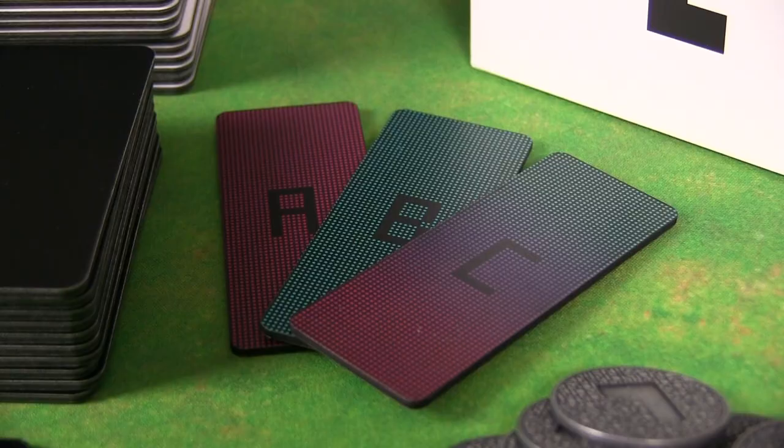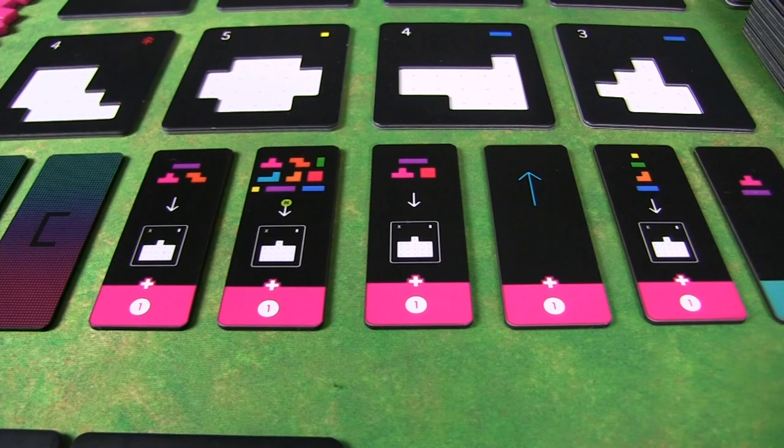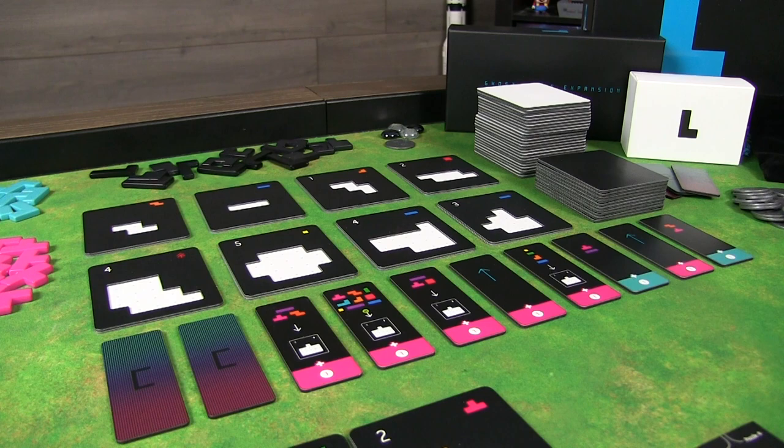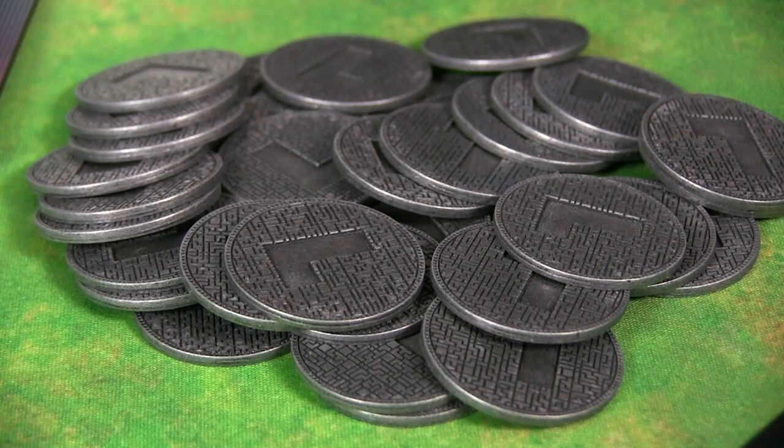Setting up Finesse into your existing Project L game is very quick and straightforward. You take the new tiles and sort them by A, B, and C. You'll take two randomly from A, two randomly from B, and six from C. Shuffle those together and lay them out in this configuration. The first two are always face down because the first two rounds of the game cannot have any Finesse. Then you have a series of coins that you put to the side, and you're ready to go.